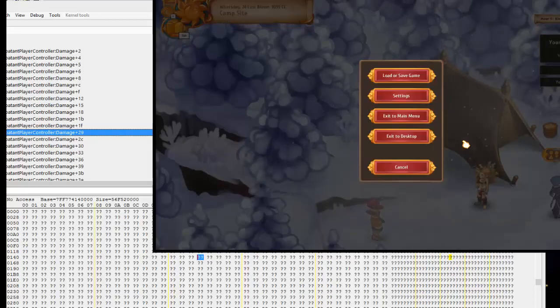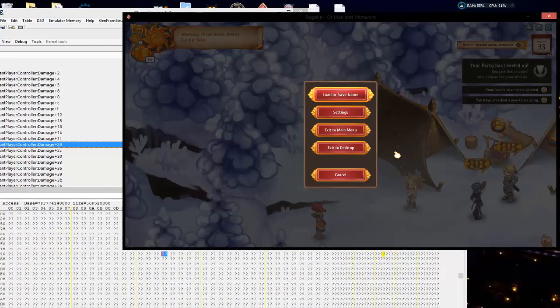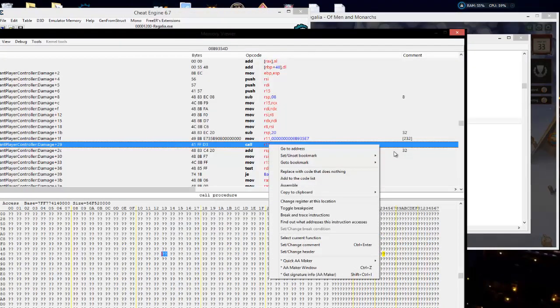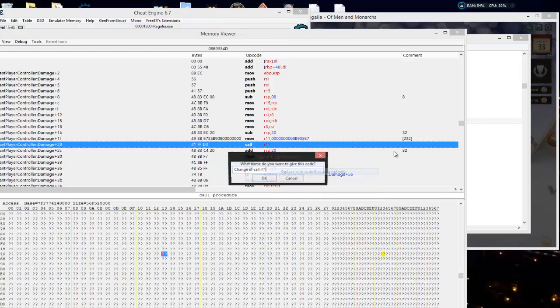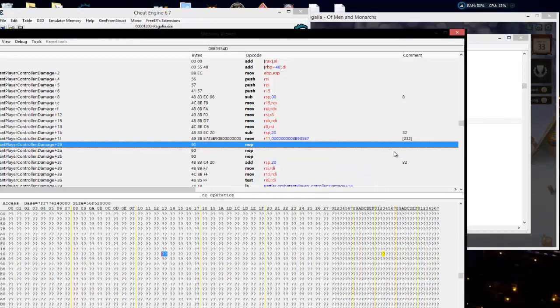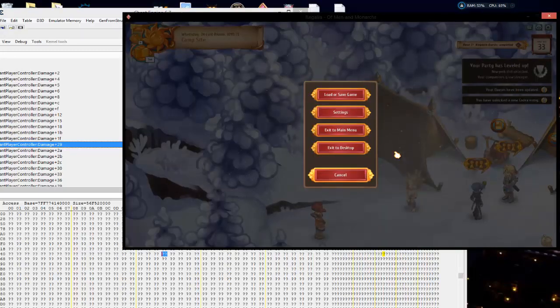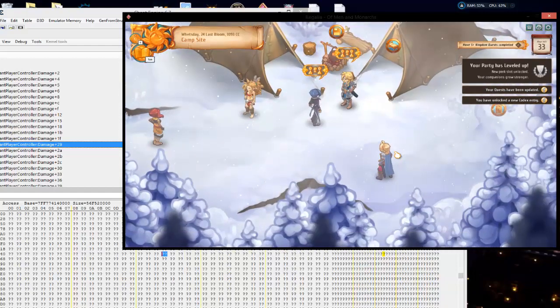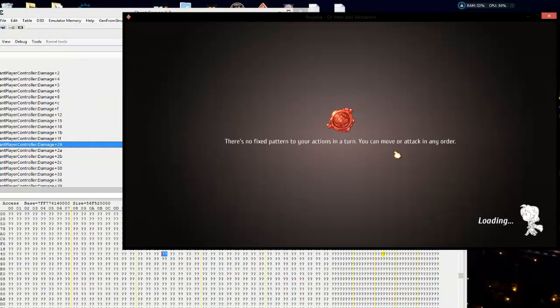So first of all, I want to get into a game. Let's go ahead and knock out this very first call, R11 — it's calling a value. So I want to go ahead and replace that with a code that does nothing. All we're doing is monkeying around right now, just playing around and seeing what things do. You will crash your game a lot messing around in mono, but that's just the nature of the beast.